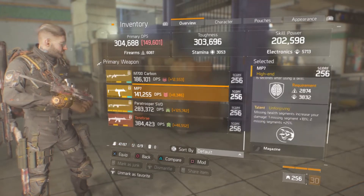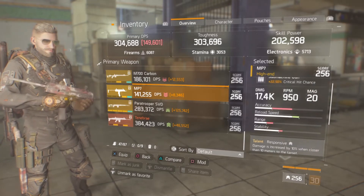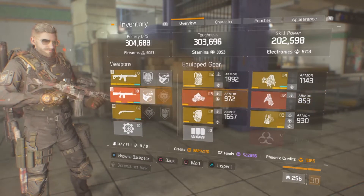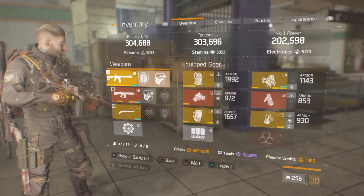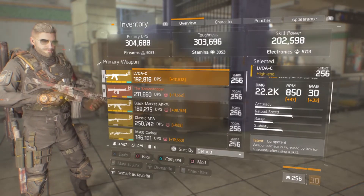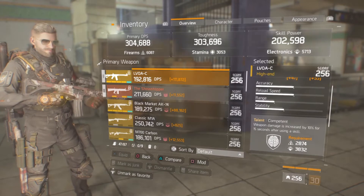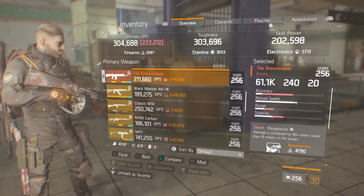You can use an MP7 or MP5, but as you can see, 17.4K base damage is way too low for me — even without SMG damage it'll only get to like 18-point-something. I'm using an LVoIC because I really like it — 22.2K damage — and with normalization in PvP it goes even higher. The best talents for PvP on the LVoIC are Competent, Responsive, Forgiving, and the second weapon is the Showstopper.